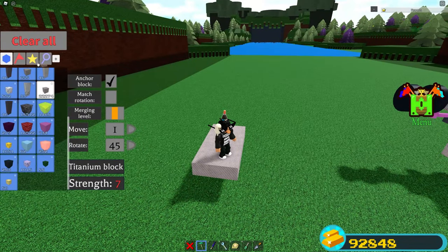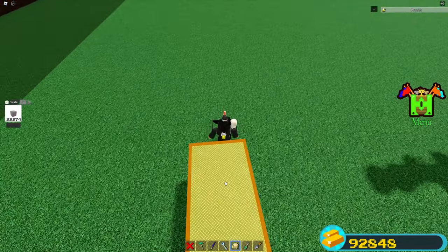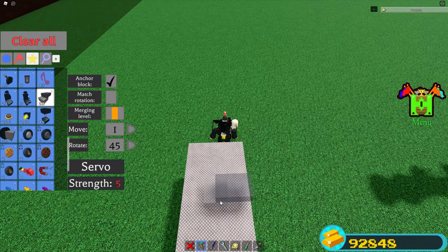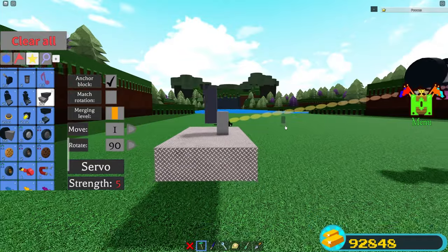Next, get your servo and find the middle of the titanium block by clicking on it with the scale tool. Place the servo right at the middle, then move one over to the right and tilt it until it's facing like this. You should have it faced in this position.